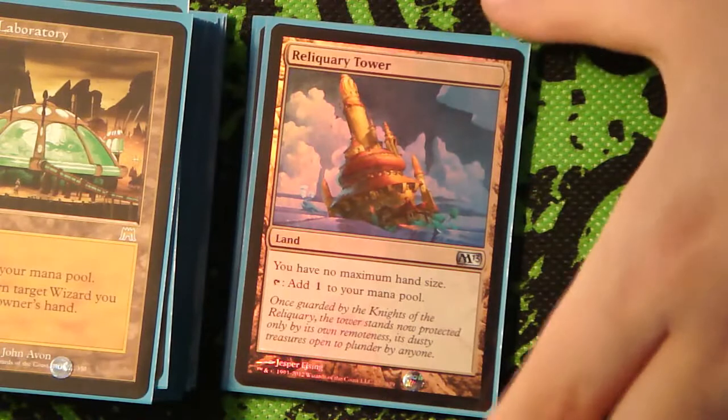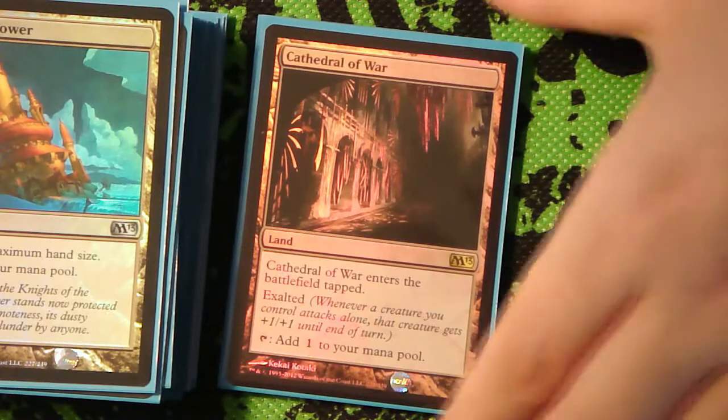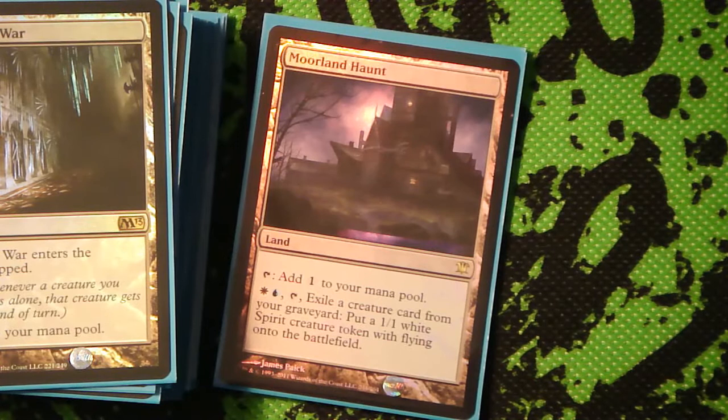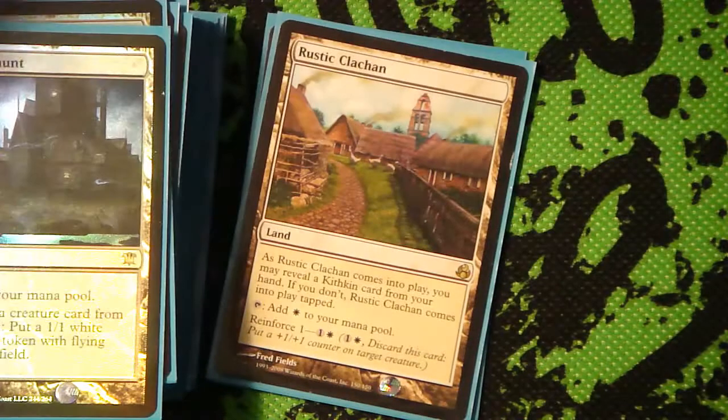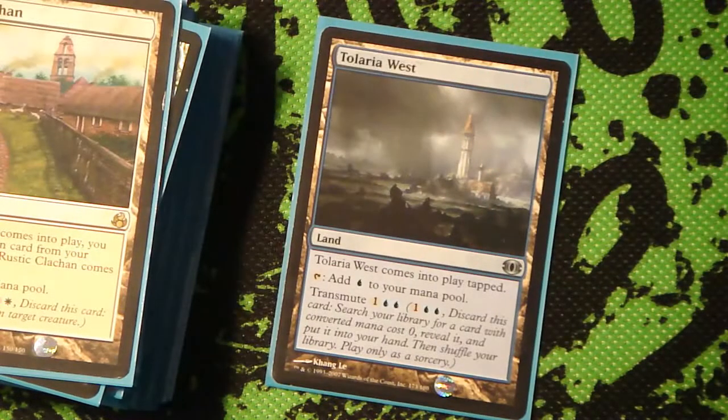1 Riptide Laboratory - the reason for that is most of the creatures in the deck that aren't Geist are about 75% Wizards, so it helps you get a little bit more value, and I love getting value. We've got Reliquary Tower just in case you have a lot of cards for some reason. Cathedral of War is really sweet because you usually only attack with just Geist, and giving it an extra +1/+1 for free is pretty nice. Moorland Haunt - sometimes you can just let them die and not exile them right away, then you just get another token and some more value.